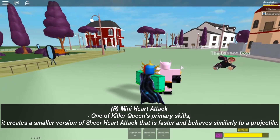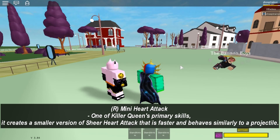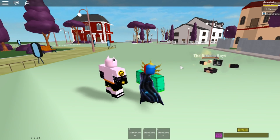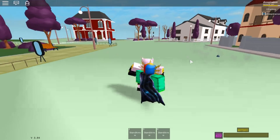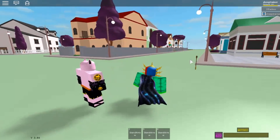If you hit R, you will throw a Sheer Heart Attack forward and it will hit them rapidly over and over until they die. You can throw out around four Sheer Heart Attacks until you can't throw anymore — they'll keep going and then eventually despawn.